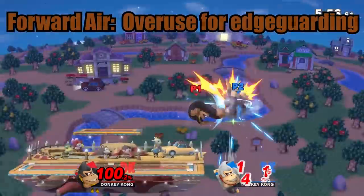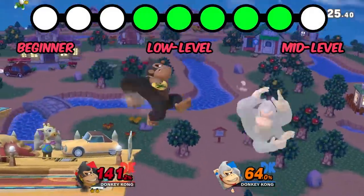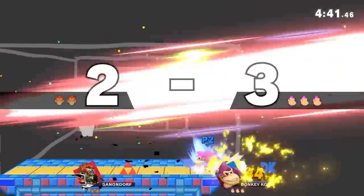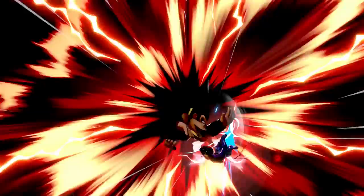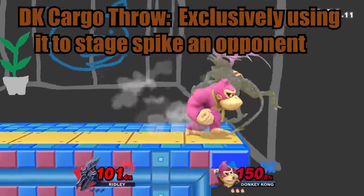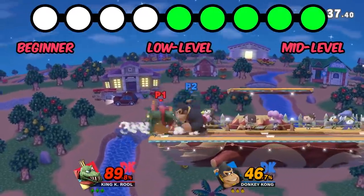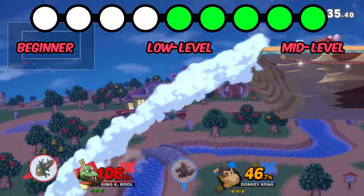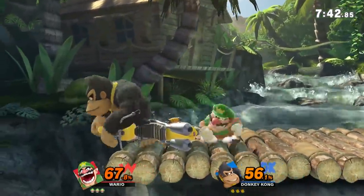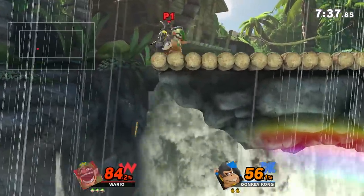Donkey Kong has a ton of edge guarding options, but just like Mario, forward air is often the only one used. Back air is another great tool, and down air or down B can catch opponents coming straight up. You also have cargo throw against the stage, which is a DK classic. Against lower level players this will work almost every time, but once you get to better players they'll more consistently tech against the wall and then punish you for it. You're often left in a very bad spot and, combined with DK's horrible recovery, you may end up getting reverse edge guarded.